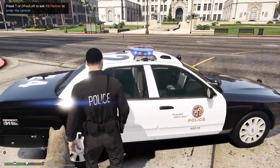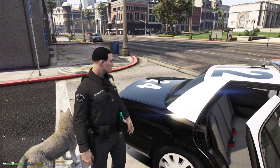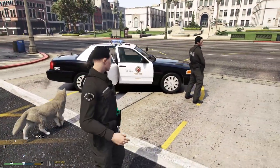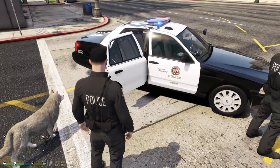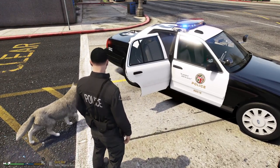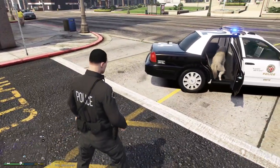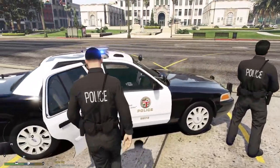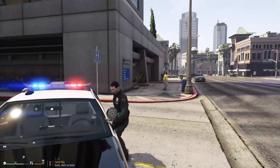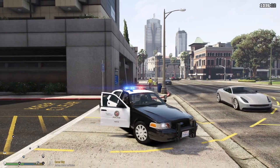To run the canine around a vehicle, first put the canine back inside by pressing T near the rear door. Then during a traffic stop, get the canine out with T, walk up to the driver's side of the stopped vehicle, and press T again. The canine will run around the vehicle and alert or not alert.